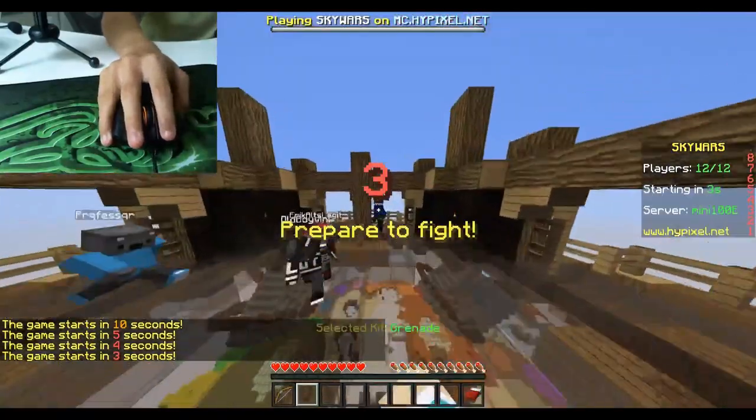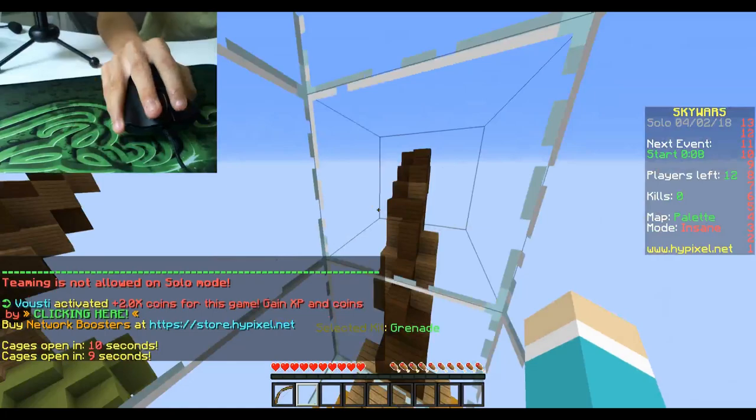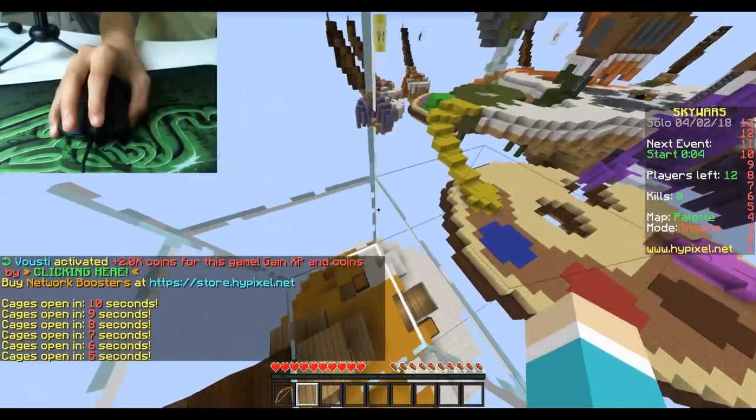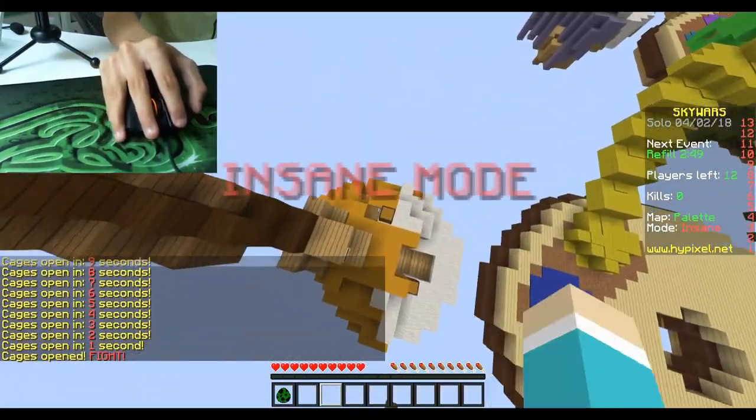You don't have to jitter click to be good at games. There are many people — including TechnicalBlade — who doesn't jitter click and can still easily wreck people. It's just his aim. It's not just how fast you click that's important in the game anymore.